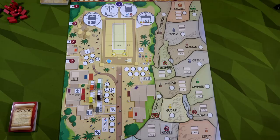Hello everyone and welcome to the one-stop co-op shop. This is Colin and today we're going to do a playthrough of Wisdom of Solomon. This game is normally a competitive game but we're going to play the solo variant that comes in the rulebook.